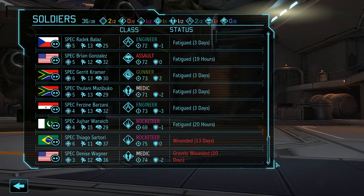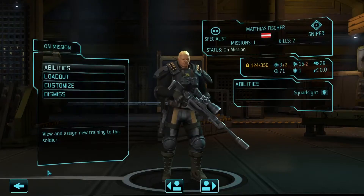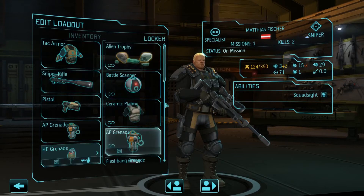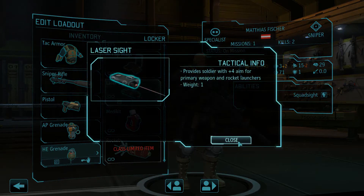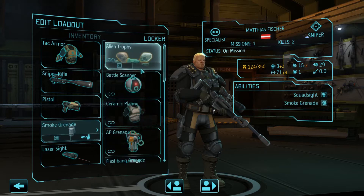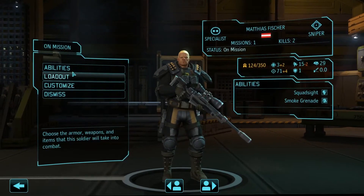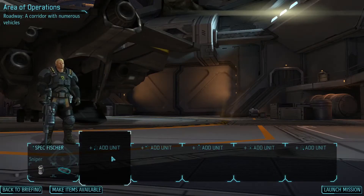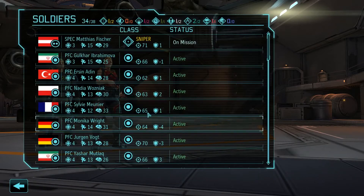We have one sniper that's active and everyone else is fatigued, with just hours remaining for some of them. We'll take Matthias Fischer — he's a sniper now. We have all kinds of different rifles here and we'll stick with one. He doesn't really need the grenade, so we can pick something else — like the laser sight, which provides plus four aim for weapons and rocket launchers. We can also give him ceramic plating, or a smoke grenade since it gives defensive bonuses. He has squad sight so he can hang back.